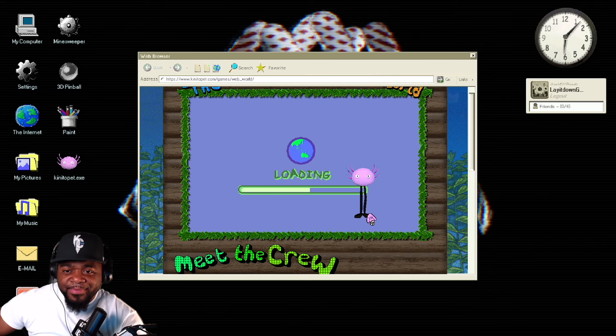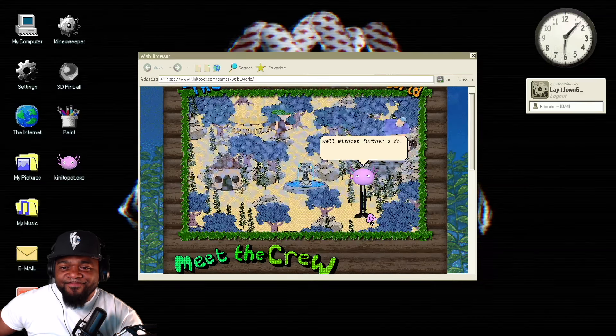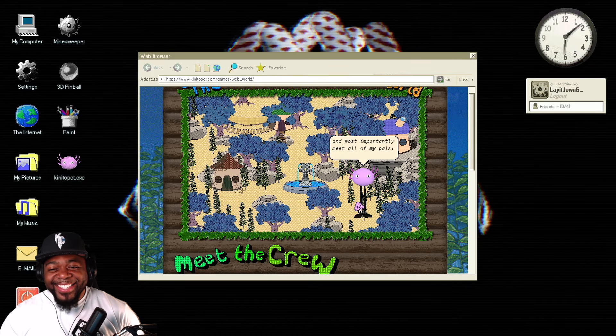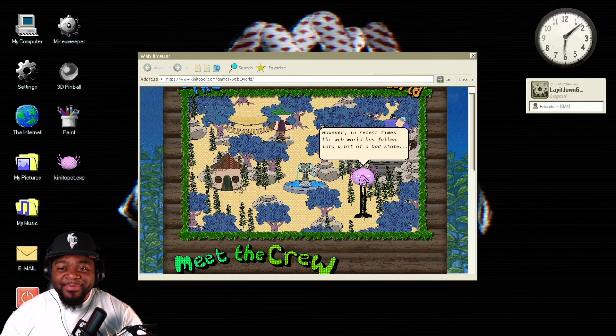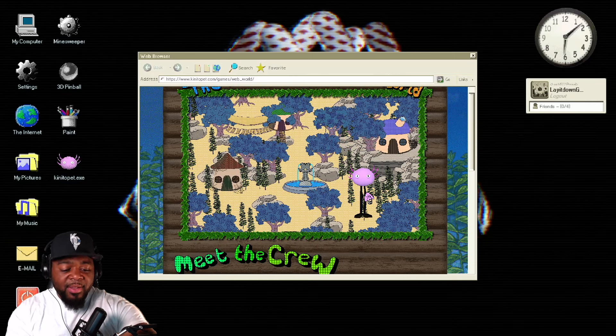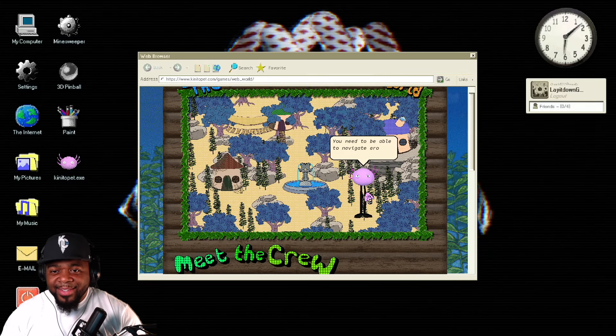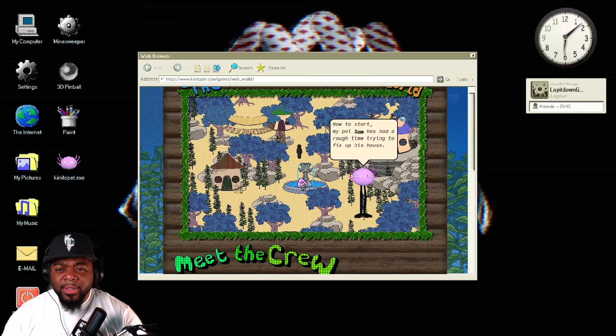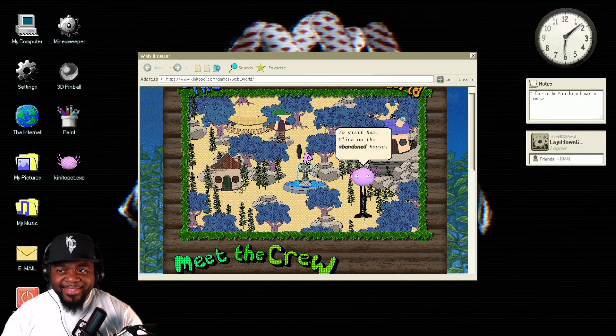This is very creepy. Welcome to the Web World — an amazing place where you can play games, learn, and most importantly meet all of my pals. I don't want to meet your pals. In recent times the Web World has fallen into a bit of a bad state, yet with your help I'm sure we can restore our wonderful world. By the way, I just realized this clock over here is the actual time. Let's navigate around. Now to start — my cow Sam has had a rough time trying to fix up his house. You are going to try to help him. To visit Sam, click on the abandoned house.